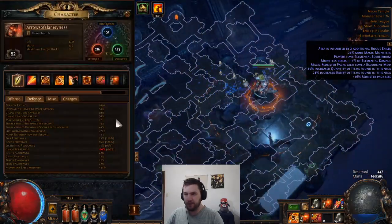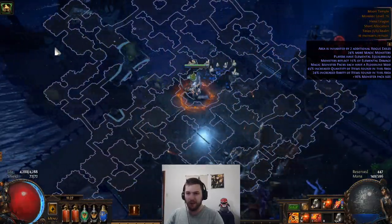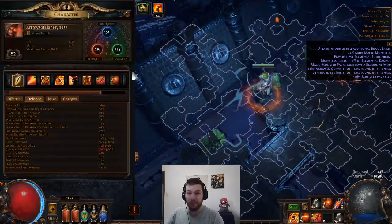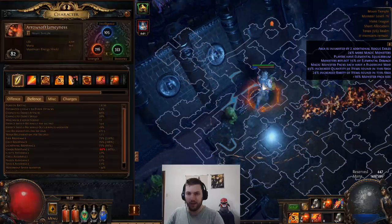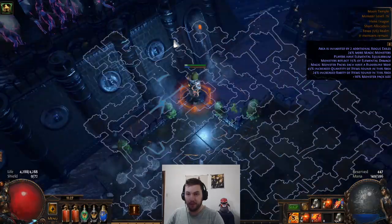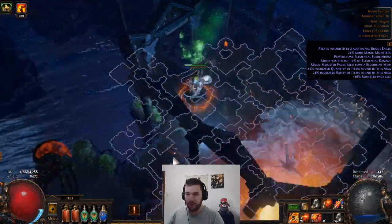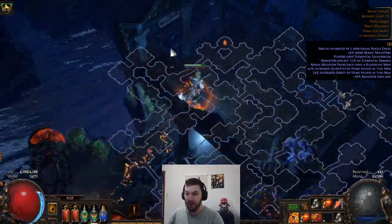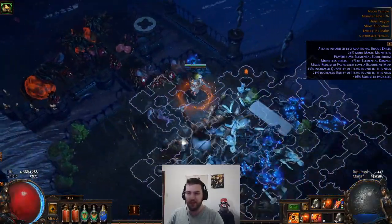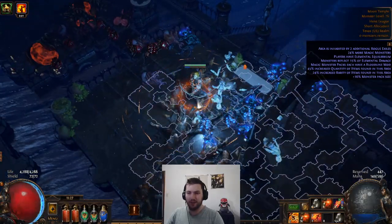I'm going to go get hit by something — there are 16 monsters left so I've got to go hunt them down. They're up here in this corner, no doubt. My base evasion is not high — it's 56 — but it goes up to 1,330 if I'm hit. That's pretty good. And now imagine how much higher it would be if I had, say, 20,000 evasion going into it. If I actually had good gear, I'd probably be looking at 50, 60, 70,000 — I don't know, it's a lot.